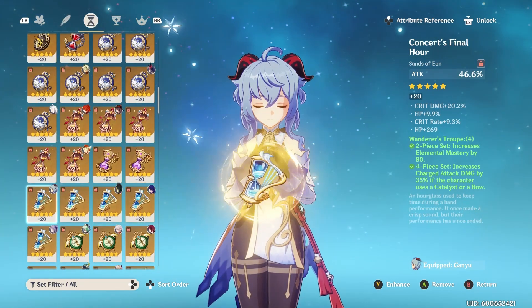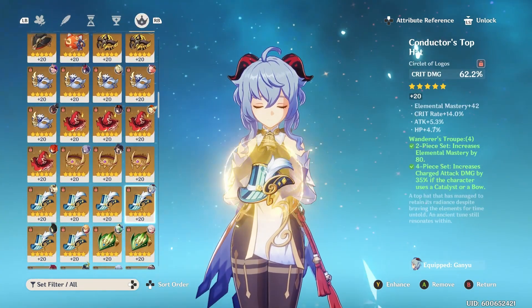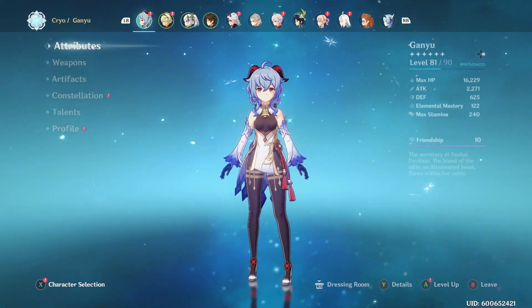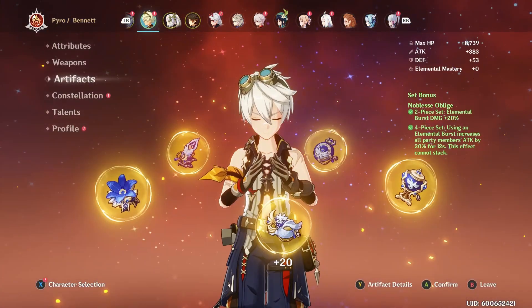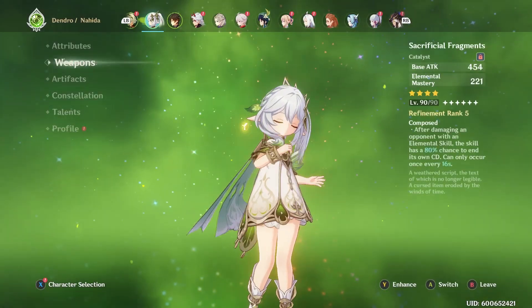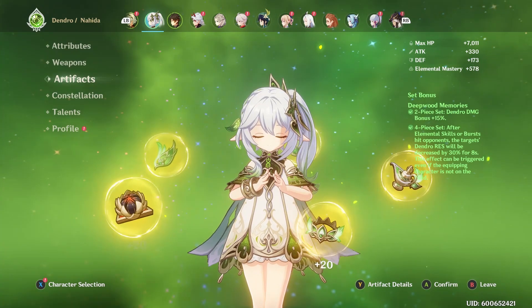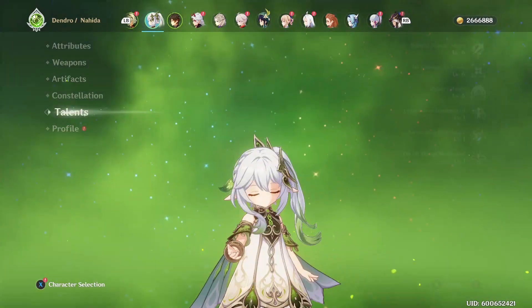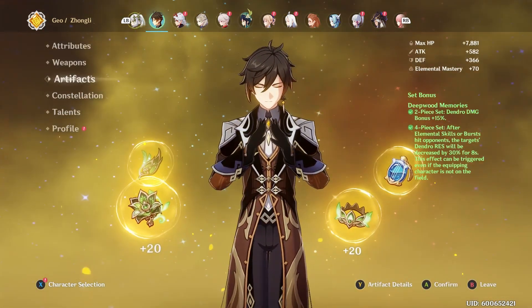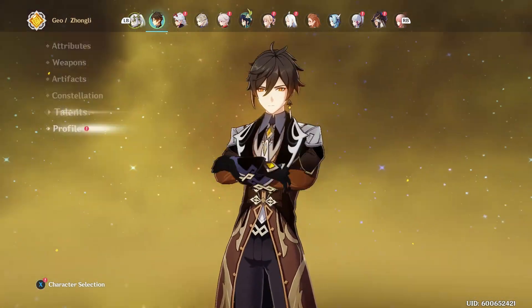Ganyu is easily one of my strongest characters, so I was pretty excited to see that Nahida and her have some synergy together. I definitely only play Ganyu for Melt these days — I really don't like playing her in Freeze, because Freeze plus charge shot is just boring. And for artifacts, if you want more EM, definitely go Gilded. I'm already basically maxing out, but if you really want to max out, you can go that way.